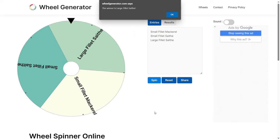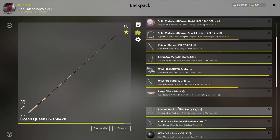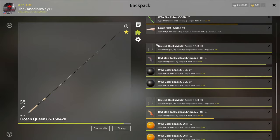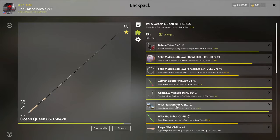All right, there's our setup. I'll meet you guys and gals back at the game. Here's the complete setup from the wheels. I used the SLV because I forgot you can use two attractions, not just one. So we've got the SLV, the fire tube green, the large fillet, the Dapper Pilk 2504, and the rest from the wheel. Very weird setup, but I'm fine with it!